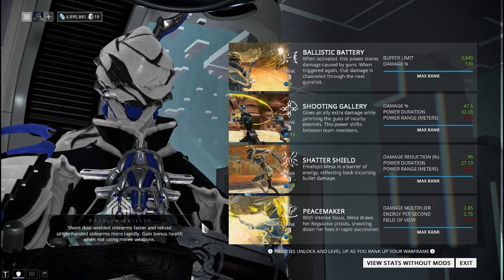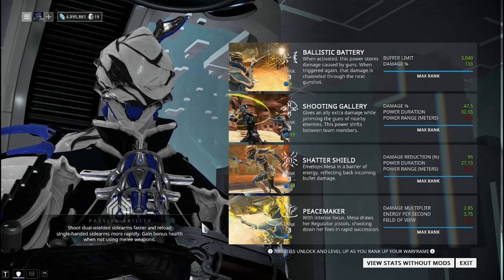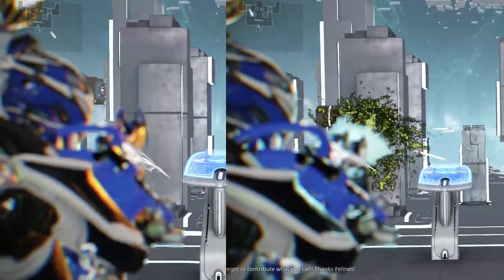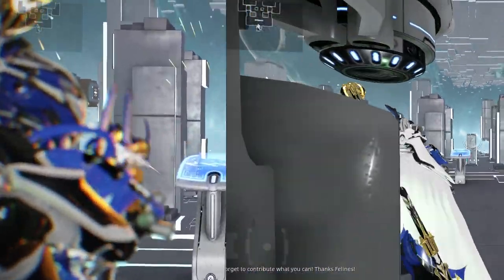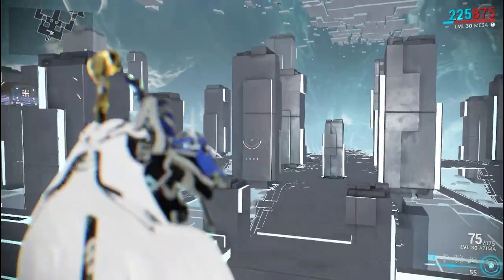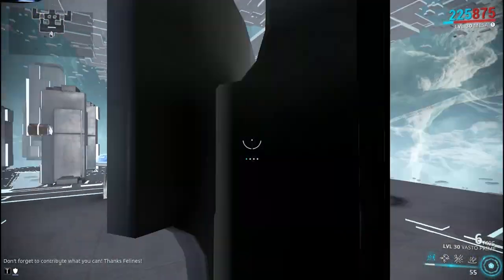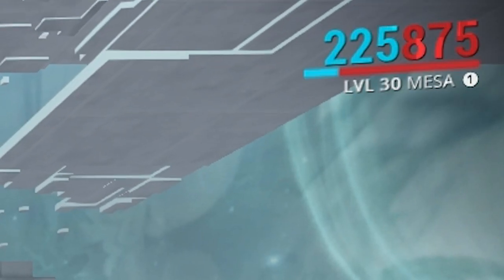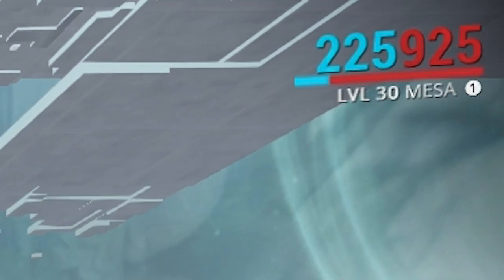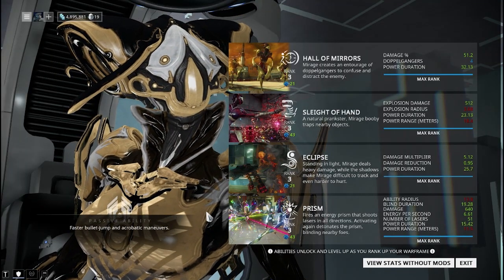Mesa's passive is a bit quirky but actually very nice. When using dual-wielded sidearms you can shoot much faster than usual. With a single-handed sidearm you also reload much faster. On top of that, you gain bonus health when not using melee weapons — it's like they're really driving it home: you're Mesa, don't use melee.